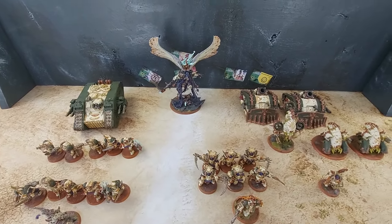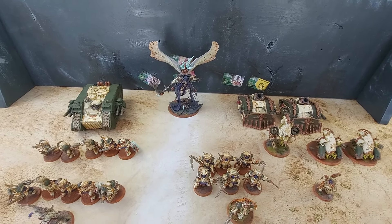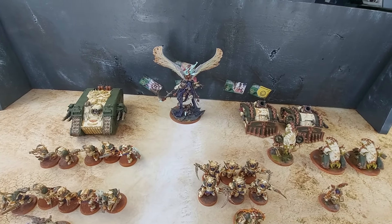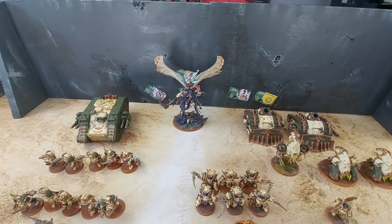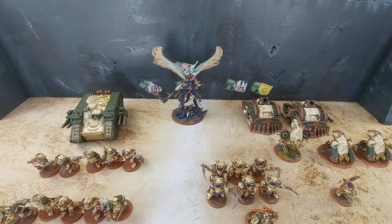This is going to be exactly 2,000 points, and I'm going to play the minus one to ballistic skill characteristic. Essentially, if he comes close to me I'll hit him pretty hard, but it's more important that I'm minus-to-hit than worrying about saves.